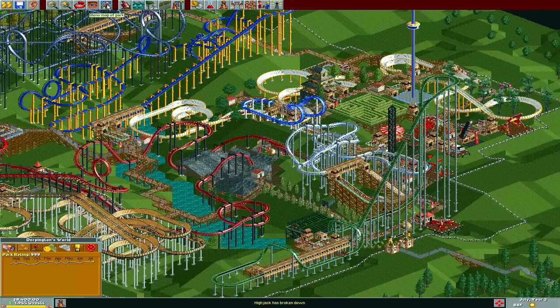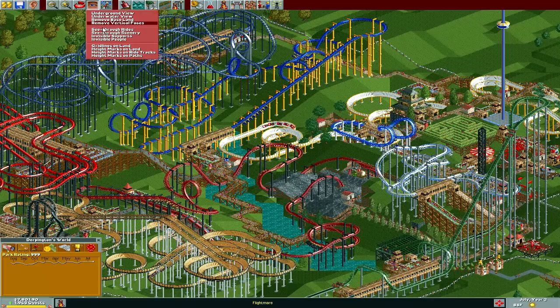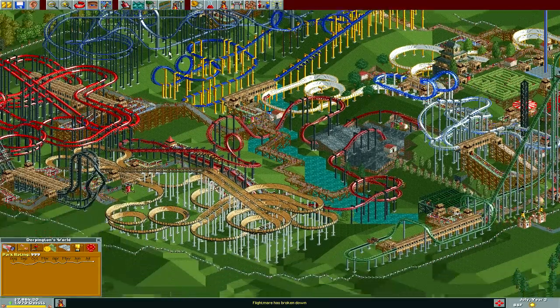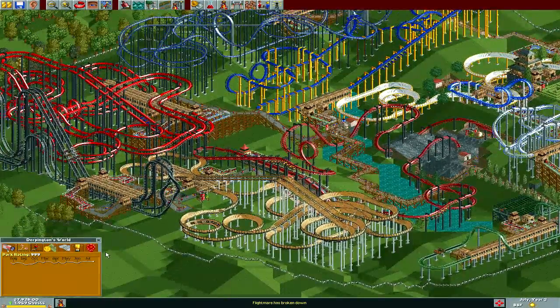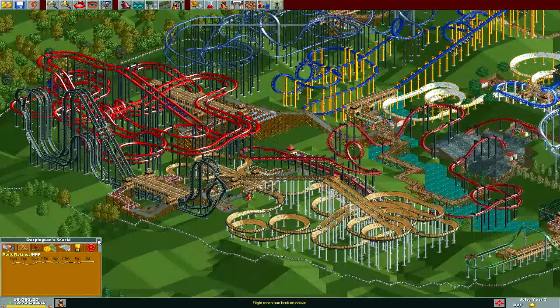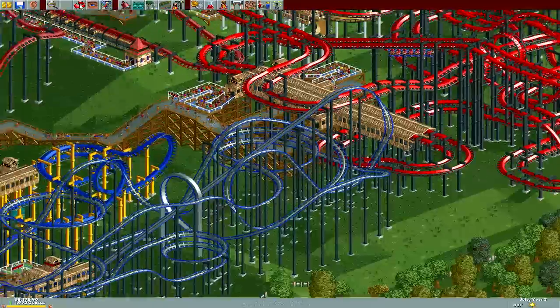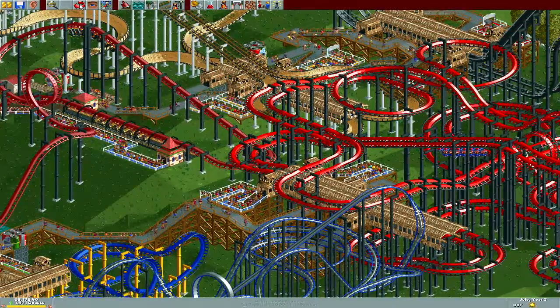What exactly does this do? Okay, it's just a map of the park overall. Kind of cool. Alright, we have a max park rating, we have a full park, and I'm not really sure what else to do from this point on — so I think I'll skip to the end of the scenario.